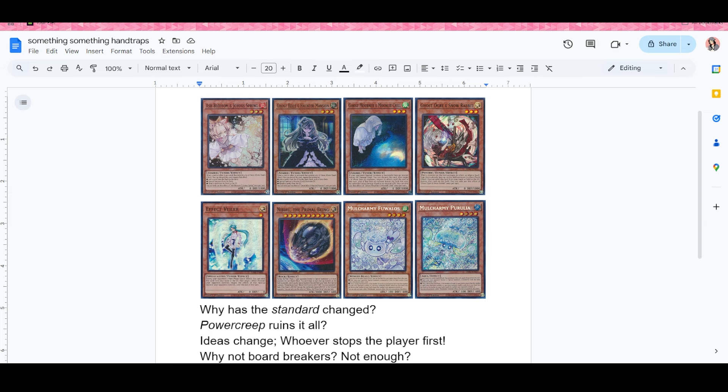I think this started around when AGOV — Age of Overlord — dropped, with the Diabellstar and Snake-Eye stuff. When that set released, everyone kind of glossed over it at first, thinking it was just new Infernoble Knight support. But then people actually read the Snake-Eye cards and realized they were really good — great link fodder and everything. Eventually everyone realized this deck can build the biggest link combo boards backed up by tons of hand traps, and that's what everyone started playing.